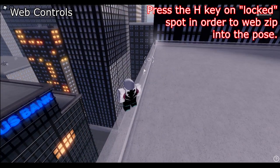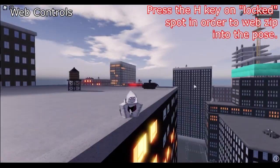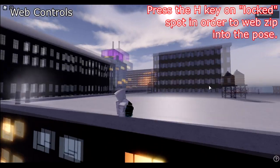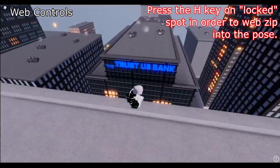Lastly, the web zip hose key is done by pressing H. Doing so puts you in the position of the iconic crouching Spider-Man look, but it only works on specific spots.